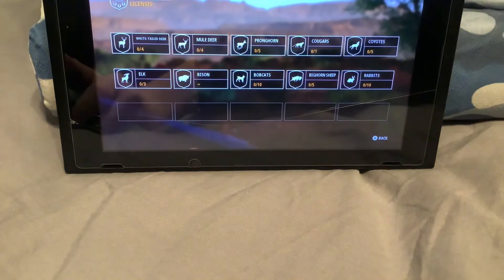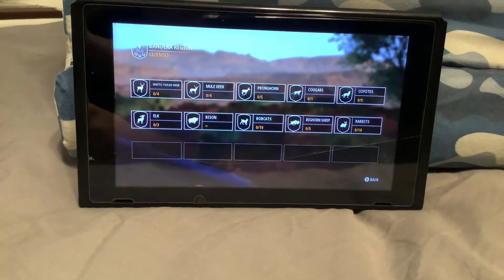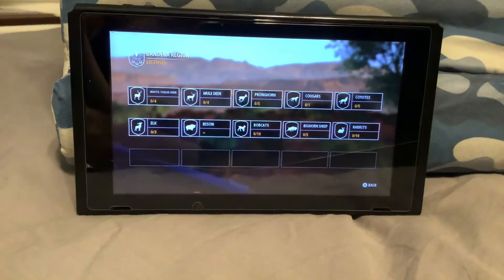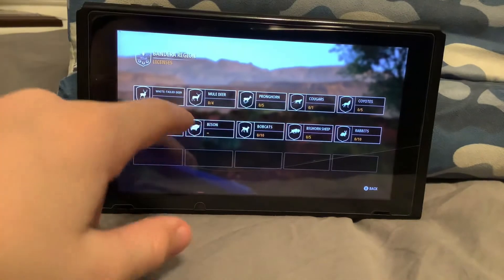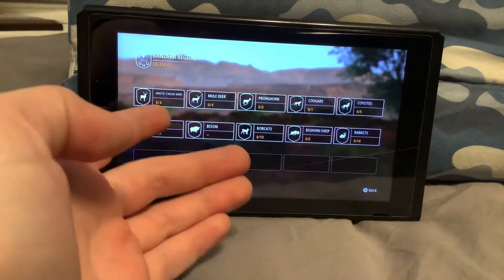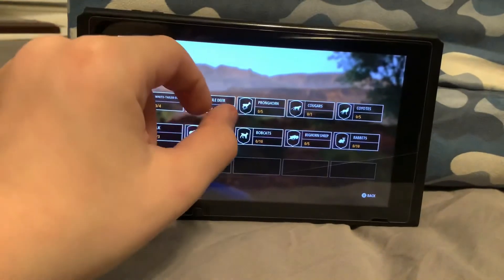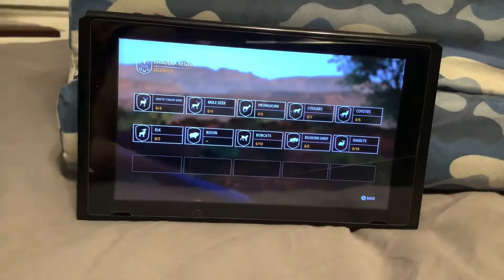When you go onto the call screen it pauses the game, so no animals will move or anything. You'll be able to tell which animal called - like if a mule deer calls and you don't know if it's a mule deer or a whitetail, you can look and see that the mule deer antlers are more spread out and the whitetail have more points.